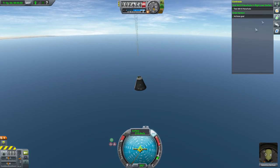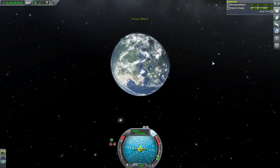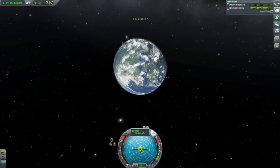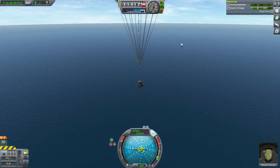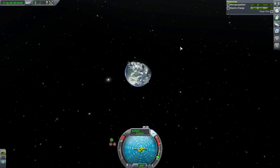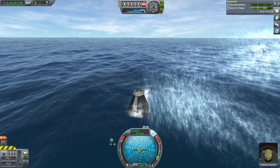If Kerbin had the same mass as Earth and had this smaller size, the orbital velocity would be much higher than that of Earth — because it would have the same mass at a smaller radius, and smaller orbits are faster. If, on the other hand, Earth had the mass of Kerbin, the orbital velocity would be way slower. That was a nice little orbital flight by Valentina.